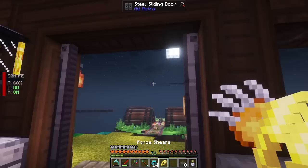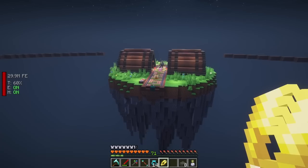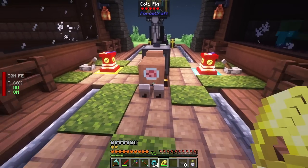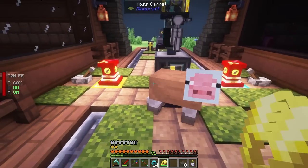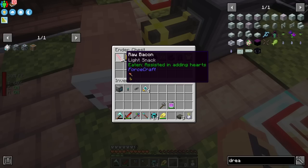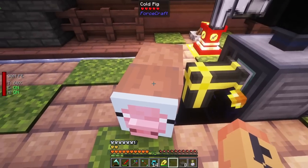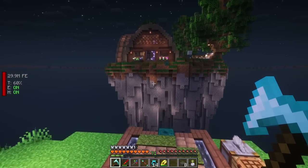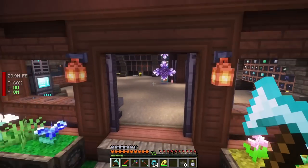I want to show you one thing - it's kind of creepy. This here is a flute shear - I got it from a quest reward. If I go to this pig right here, I can actually shear the meat off him and get raw bacon. I think it works on most animals too - cows and stuff as well. It's a little strange that you do that to living animals, but it is definitely a thing.